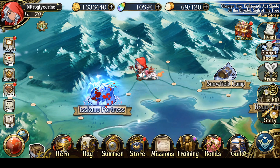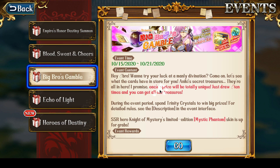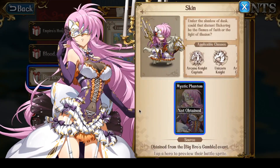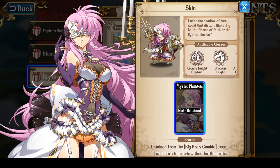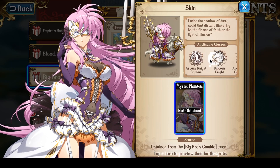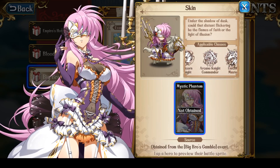With this update, two events and some soldier skins have been added to the store. First, there is the Big Bros Gamble of this week with the prize being the Masquerade skin for the Knight of Mysteries. I actually really do like this skin, except I don't have the Knight of Mysteries built. So even though I like the skin, it's utterly useless to me and I won't be aiming to get it.